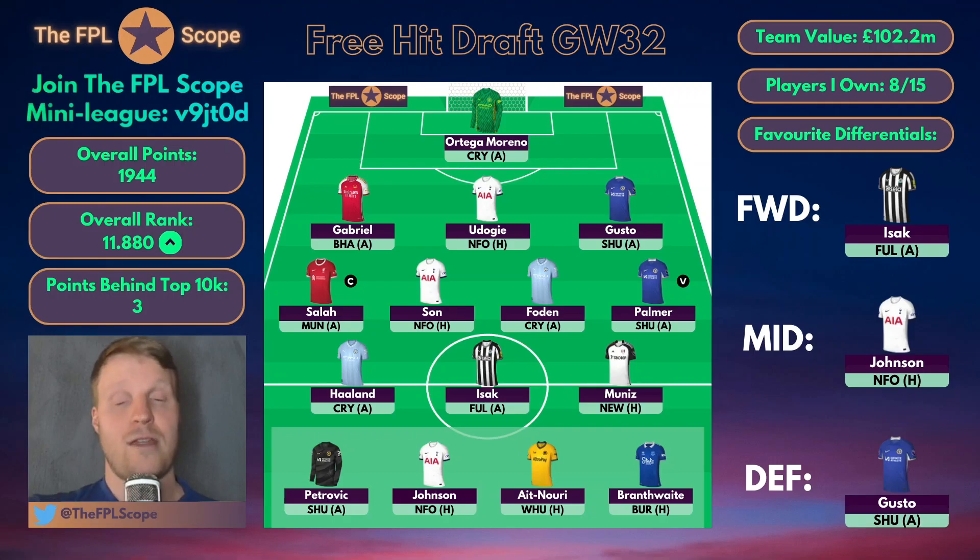Now let's look at my free draft for gameweek 32 — the ideal team currently if you can choose whatever you'd like. Note for FPL Challenge, Man United and Liverpool players who play against each other get double points, so load up on those. For a simple free hit team, I don't think you should free hit this week — it's much nicer to use it in gameweek 34 so you can use the transfer for gameweek 37. But if you are free hitting this week, Ortega in goal against Crystal Palace away — I think Man City will quite handedly beat them. Gabriel against Brighton — great goal threat and clean sheet potential.